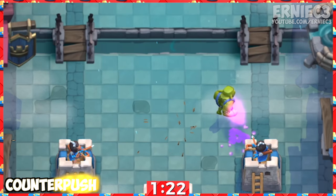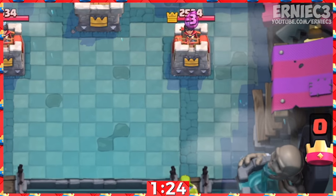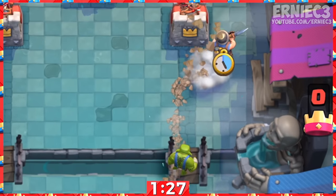Number 7. After the Goblin Brawler has finished attacking the troop, try to counter push with him. The Miner, Goblin Barrel, and other cards work well with him.